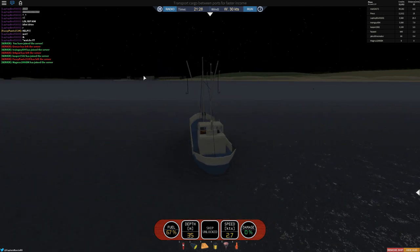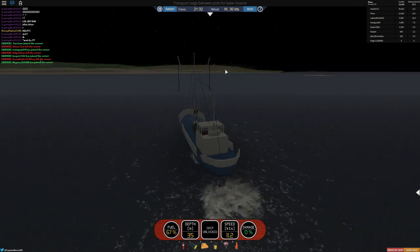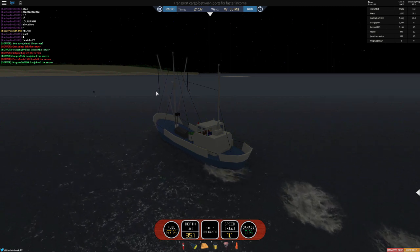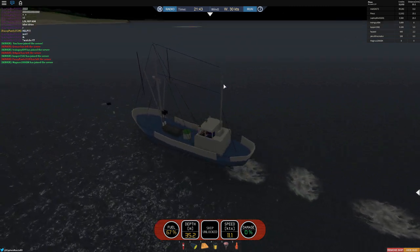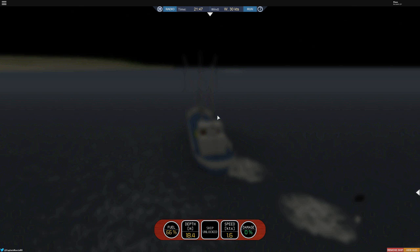So this boat — I don't know what the red flags are for yet, but it must be for a higher class boat. In this boat, the first boat, you're going to be looking for the black flags. The black flag — and what you want to do is just drive over it. It says cod, and you just click load.